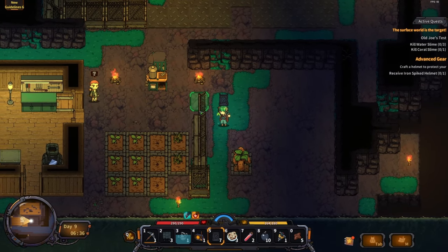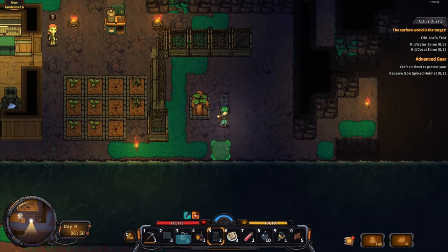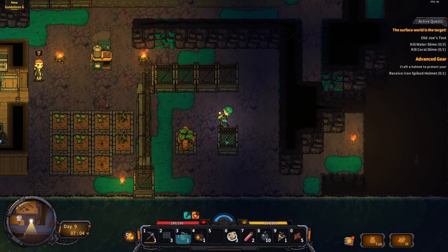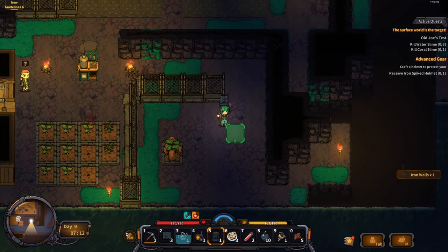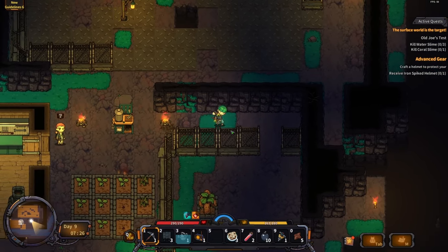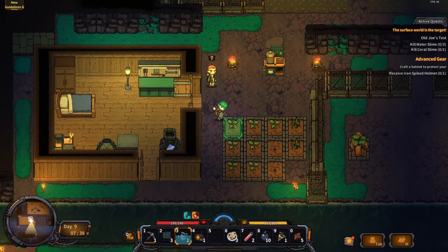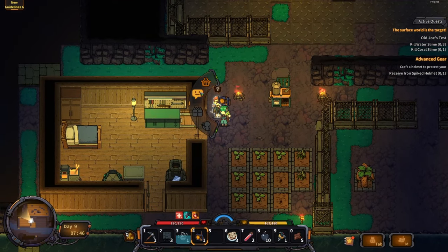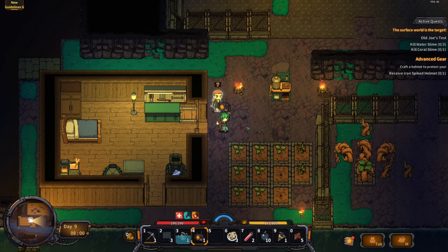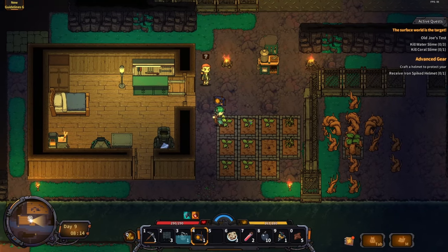I place fences to cordon off my base and prevent tree roots from spreading too far to the left side. Checking the main quest: I need advanced gear. I need to craft a helmet — which requires 20 iron plates — and then kill some slimes to prove my combat readiness. My inventory is full, so I need to manage space. At least the game has clear quests — there's definitely an RPG element here. Time to go dig for more ores.